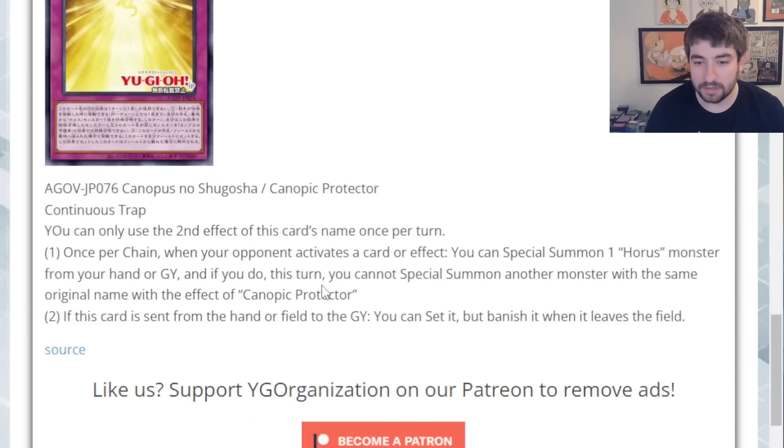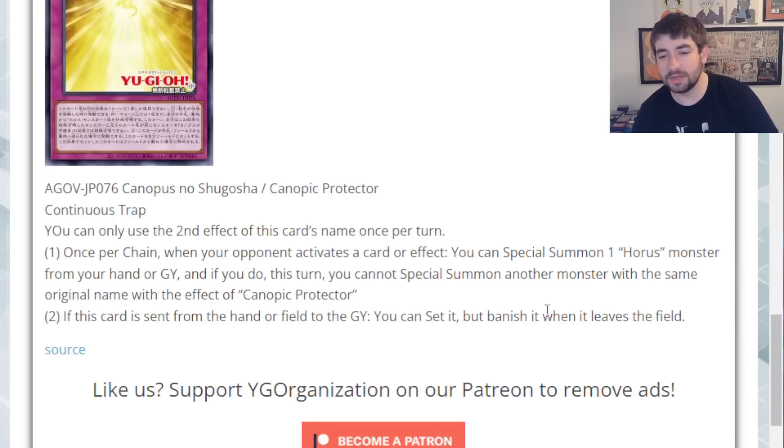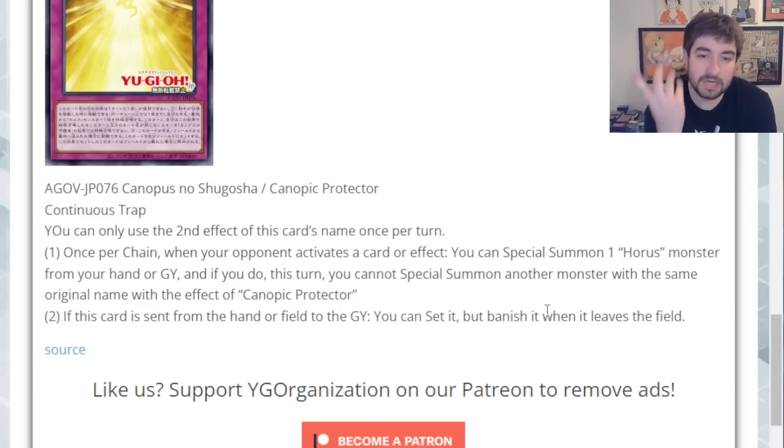The last card is Canopic Protector, a continuous trap. Once per turn, once per chain: when your opponent activates a card or effect, you can special summon a Horus monster from your hand or grave. If you do, this turn you cannot special summon another monster with the same original name with the effect of Canopic Protector. Second effect: if this card is sent from the hand or field to the graveyard, you can set it banished when it leaves the field. Not so good — I was expecting this to be an interruptive card that negates something, but it's not.